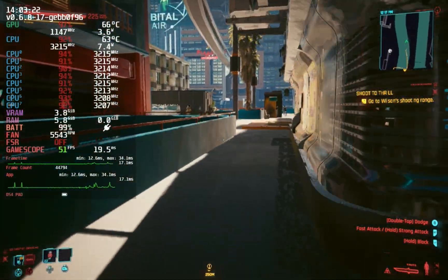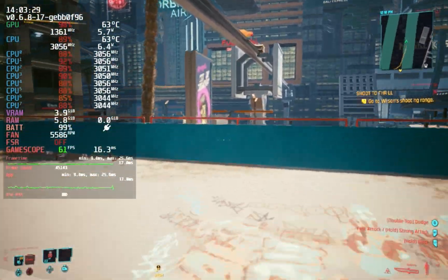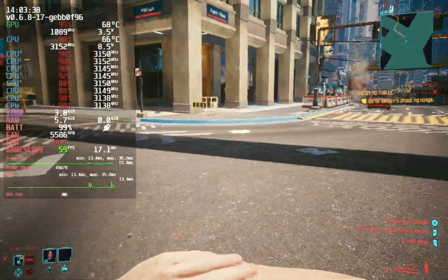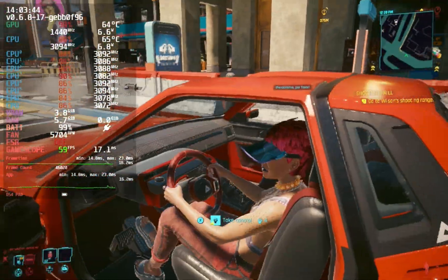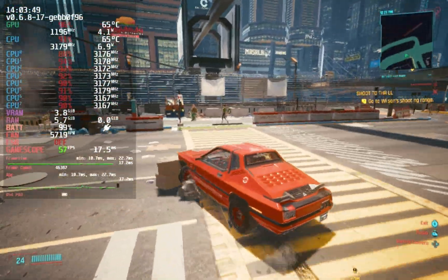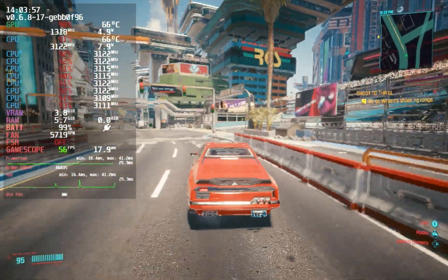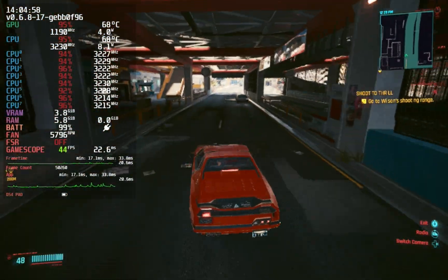Cyberpunk runs much better than stock with just Cryo Utilities 2 installed. A totally stock Steam Deck runs at about 40 FPS average. Here, it's about 50-55 FPS most of the time, and 60 if you're standing still. It'll drop hard in a big gunfight without Cryo Utilities, especially if you don't have 4 GB of VRAM minimum set. Overall, the game is playable — especially with Cryo Utilities 2 installed. The developers have also made a massive amount of optimizations for the Steam Deck. Cryo Utilities and the dev optimizations together bring this game from a cinematic experience to a nearly 60 FPS experience, but it's not quite there.